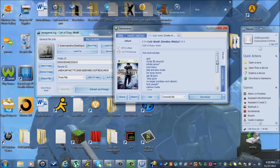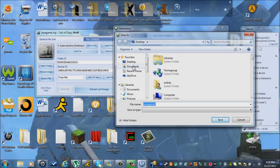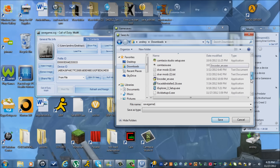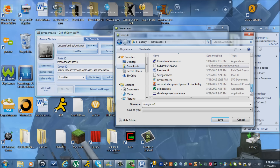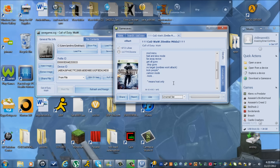There's God mode, no clip, infinite ammo, mod menu — you know what I mean? There's all this stuff. So you want to download it and put it somewhere in your downloads. Let me check if I already have a save game in here. It's Call of Duty World at War — let me just save it here. Yes, I do want to replace it.